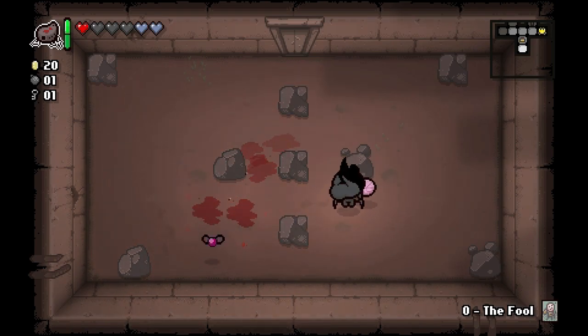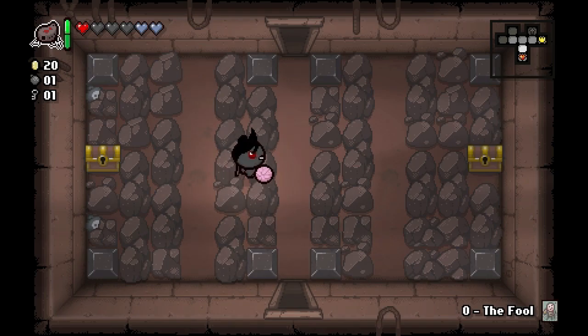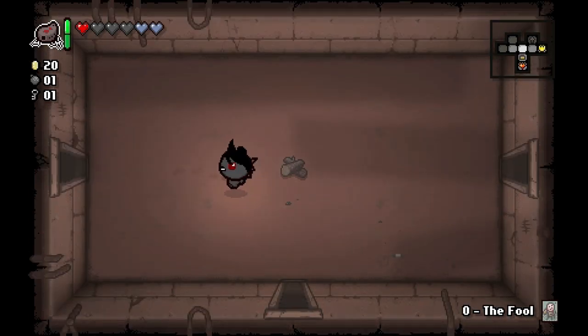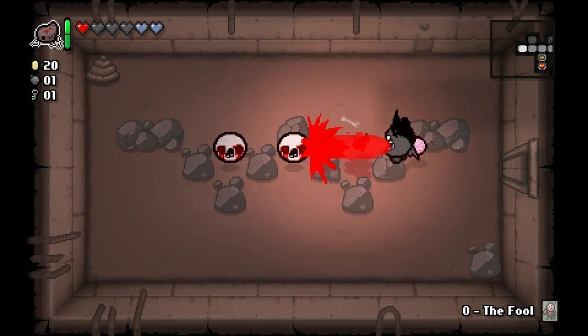Spider Butt would really come in handy at the beginning of one of those super wide rooms. Oh, so this character can get red health — I just noticed that since we do have a red heart now. I wasn't sure if that was a thing or not.